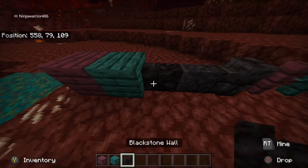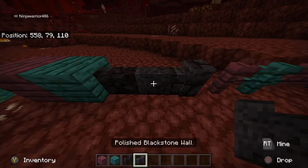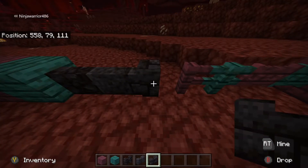Same, just kind of another wood plank. This is blackstone wall - it's like any stone wall, just made from blackstone. Polished blackstone wall, and polished blackstone brick wall. Same things, really.